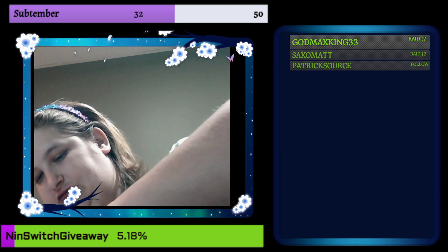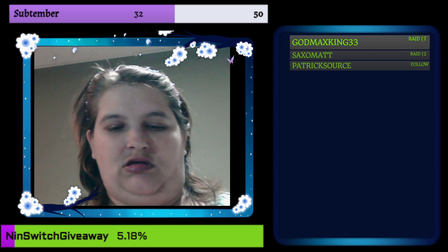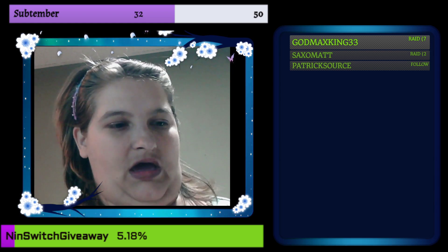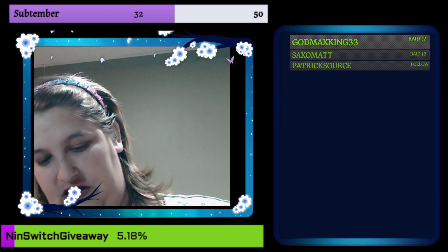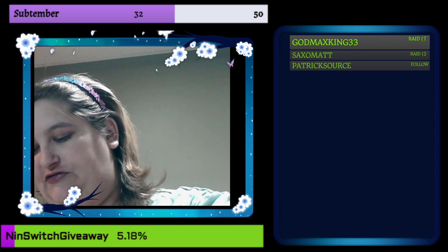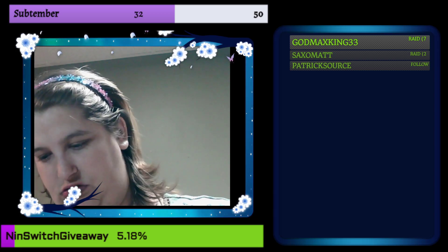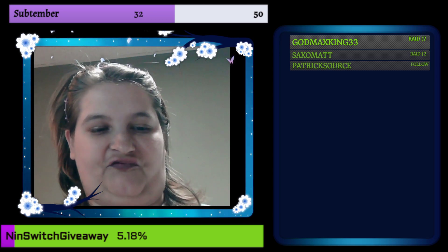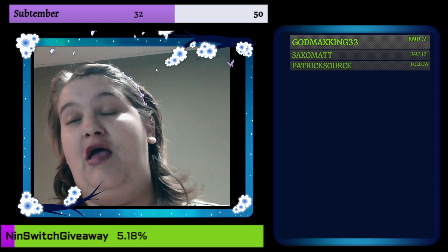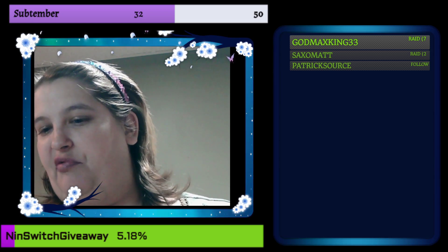We'll grab out our packs. We have ten packs from this to open, which is awesome. I'm going to split them up into sections — Fusion Strike with Fusion Strike, Evolving Skies with Evolving Skies, and so on. So we have two Chilling Reign, two Evolving Skies, two Fusion Strikes, two Darkness Ablaze — my first time getting Darkness Ablaze — one Vivid Voltage and one Brilliant Stars.